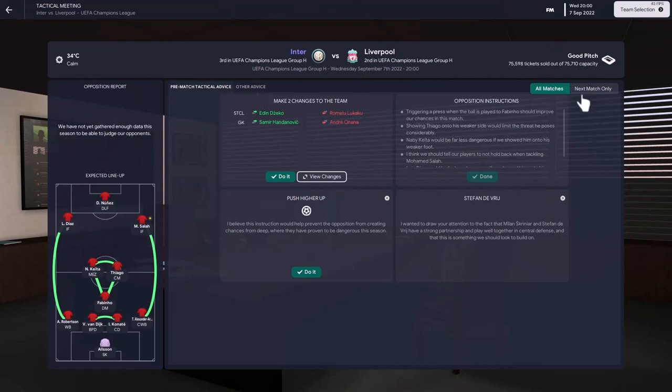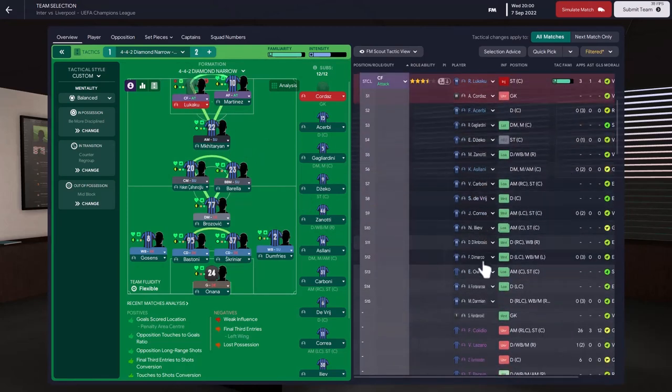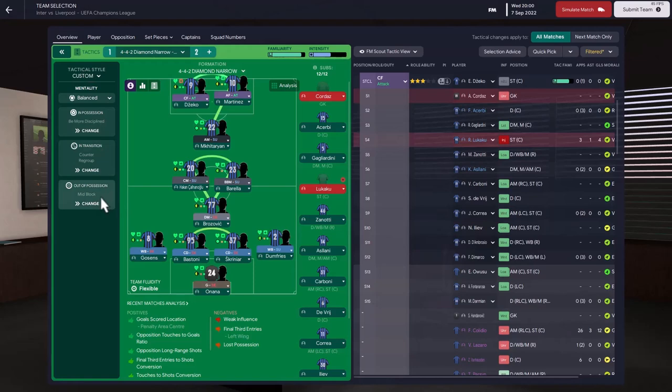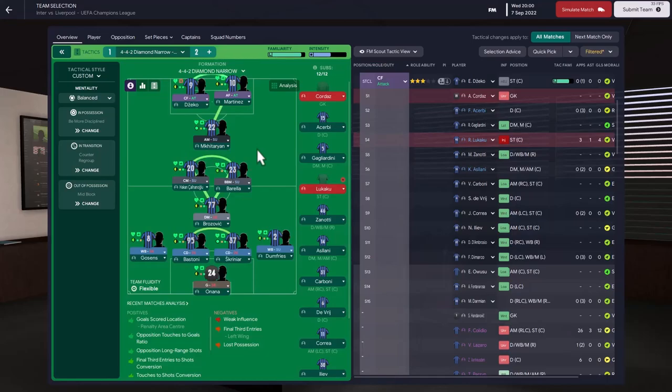Looking at team instructions at the overview — trigger press is set to standard, mid block standard. Everything is pretty standard, so the team is not going to try to force anything. Kickoff — ball out wide to Dumfries. I'm a bit nervous because I'm not forcing many instructions, which is something I'm not comfortable with in Football Manager. But because of Mourinho's philosophy, I like how bare and simple this system is.